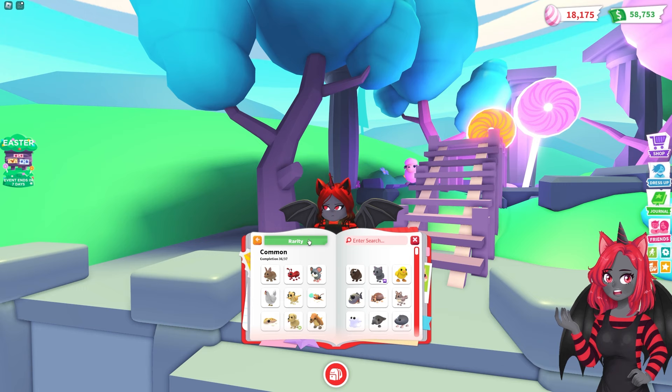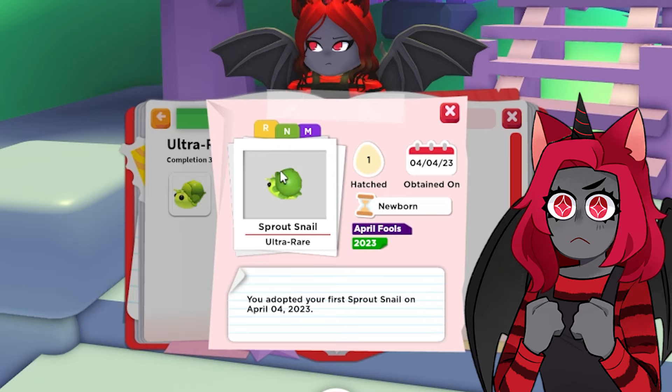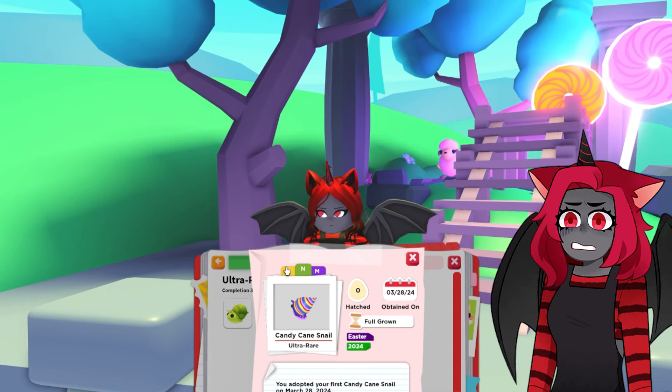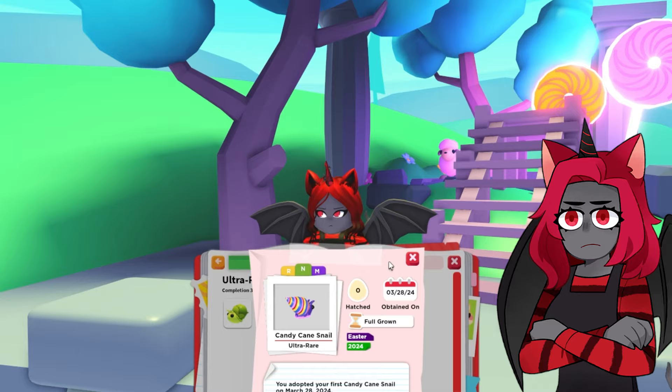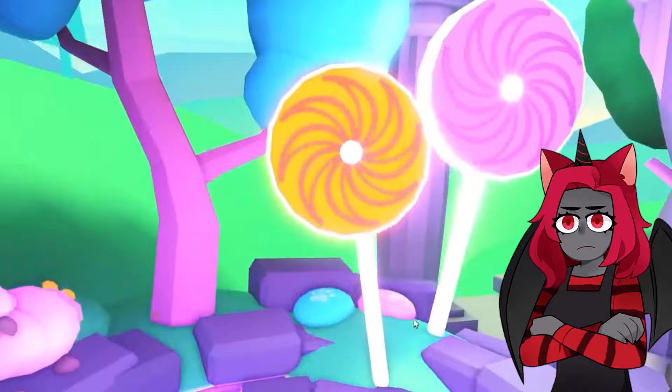I do want to see what this pet looks like neon. Maybe I should type in 'snail.' Whoa, I didn't realize we had so many snails. Do I have a sprout snail? That one is cool. I don't have a magma snail, but it's fine. The candy cane snail — let's see what it looks like neon. It's pink. Of course it's pink. Why is it pink? Adopt Me has been catering to people who love pink. We already have the pink floss chick cotton candy thing, and it's pink when it's neon. And now the snail is also pink when it's neon.